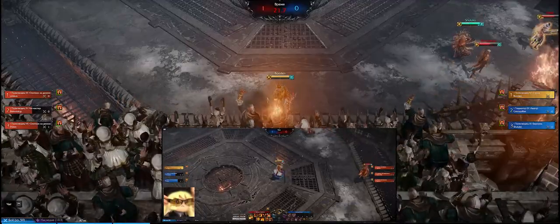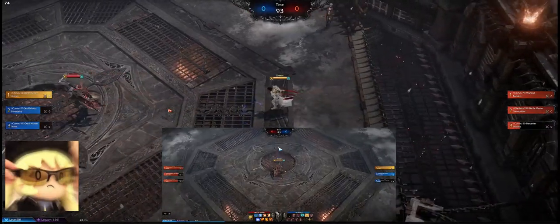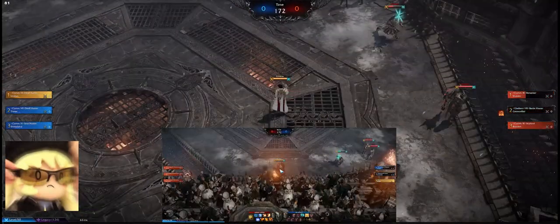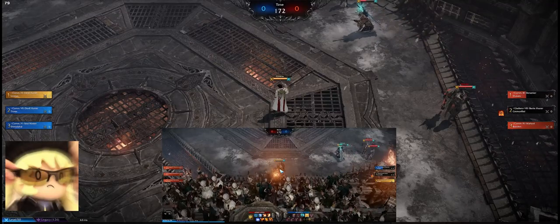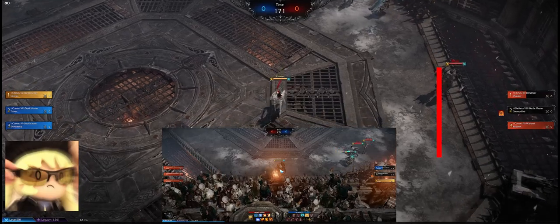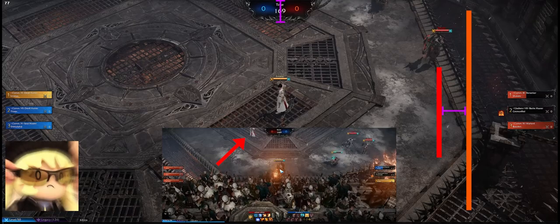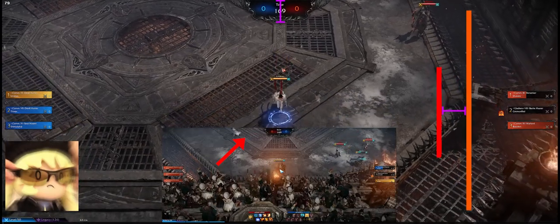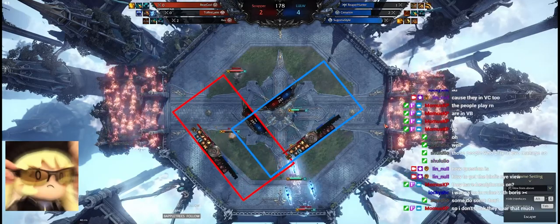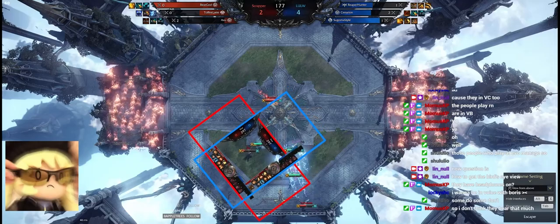Always be wary of players directly above or below — someone might be right behind you and you won't even know it, so move accordingly. But keep in mind that the extent of the effect varies due to the timer and skill HUD. A cutoff point here will start to change and shift when someone moves to the sides. So next time you get rushed from off-screen, remember that even if you couldn't see them, they could see you.